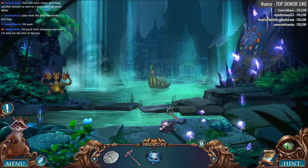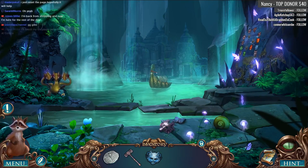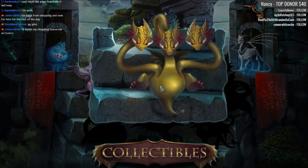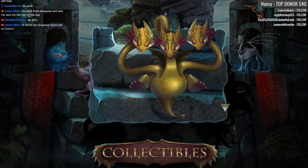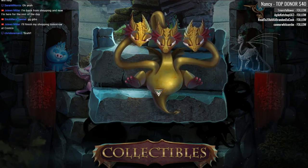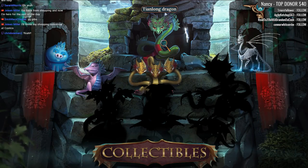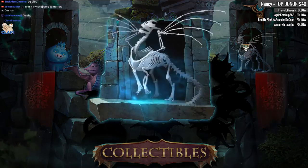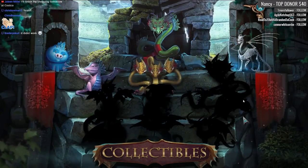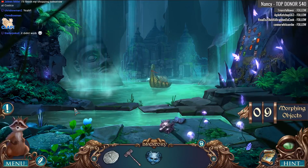That was a lot of work! Let's go to the underground lake. Another collectible. Look at this adorable thing. Very pretty. Interesting — ghost dragon. Spoiler alerts for Game of Thrones. Morphing object, I see you.